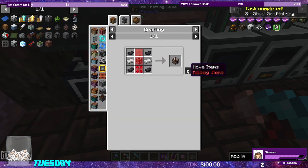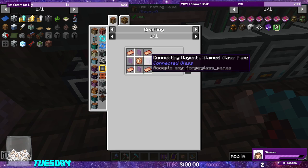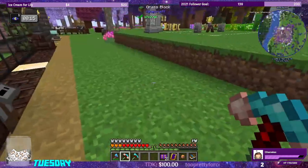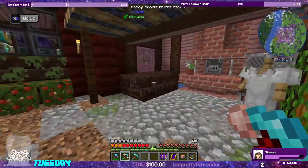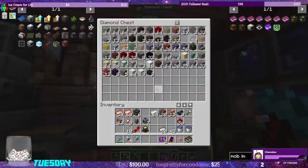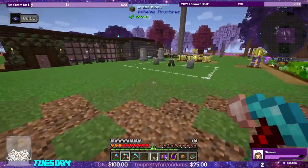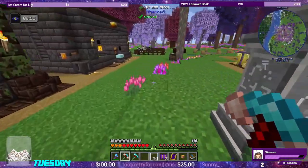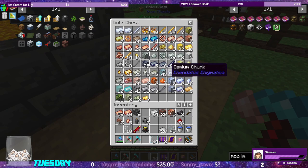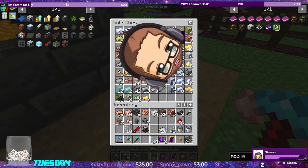We need to make the fluid cells, which require fluid cell frames, which require glass panes and bronze gears. Let's grab some glass panes — that's 24. Let's see how many bronze gears I have already. I could run bronze through the multi-servo press. I have one constantan and one bronze gear. I don't have enough bronze.